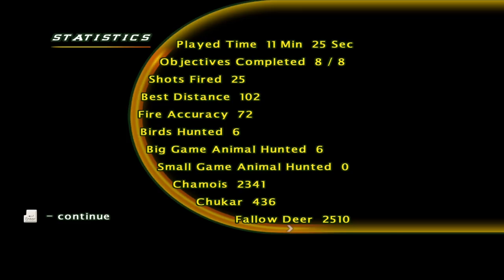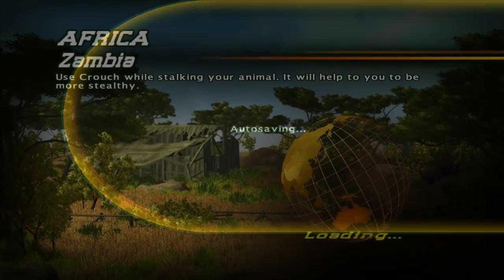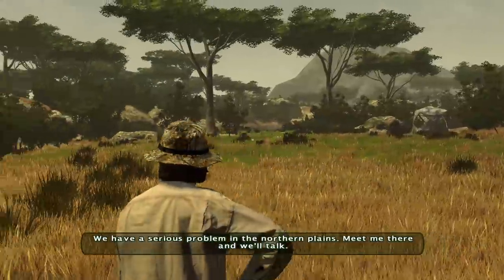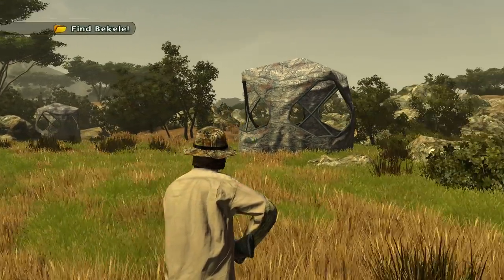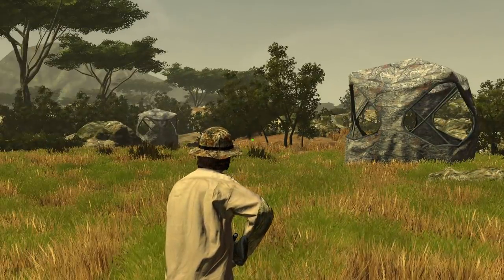In the next location it's gonna be Africa again, so that's gonna be awesome. Let's look over the stats: it took 11 minutes and 25 seconds, we got all objectives completed, best distance was 102 yards, six big game animals, six birds. Not bad at all. So let's go to the next region — we're going to Zambia this time. It sounds like we're going to be going for Lion, and that is going to be an awesome hunt.